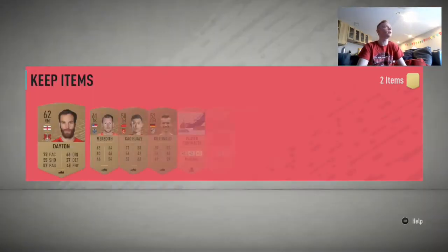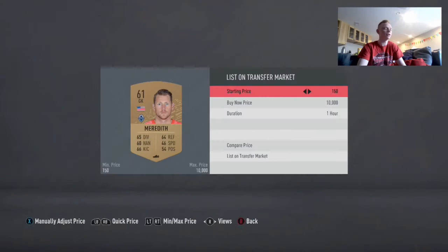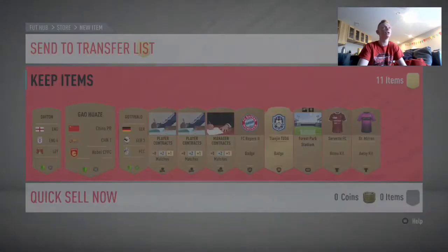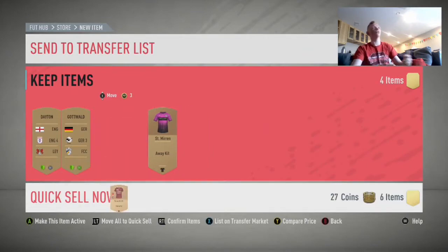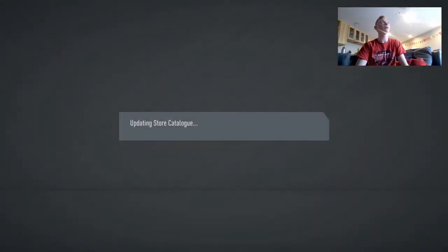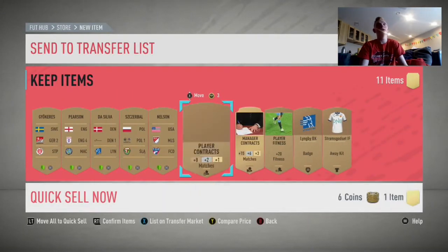Next pack. Flick the right stick over. We get an MLS Goalkeeper — he'll be an easy 200 coins, sell first listing. And then a Chinese League player, another 200. So there's 400 coins from that pack. This is basically a really good way to make coins while club stocking, because if you were just buying non-league players for 150 coins a card, for three players it would be 450. But in each bronze pack you get at least three players from it, so you are doing it much cheaper.